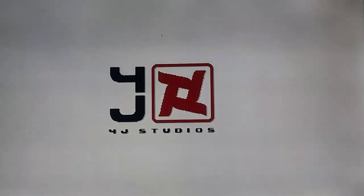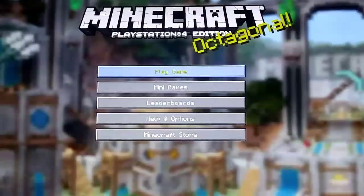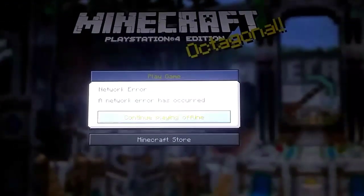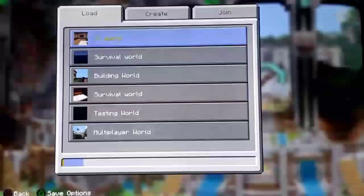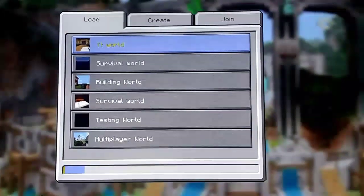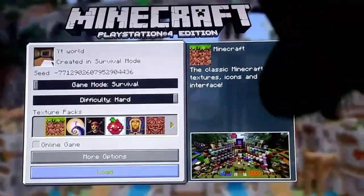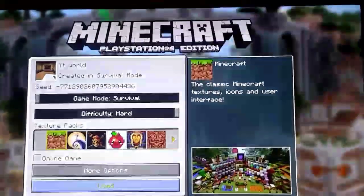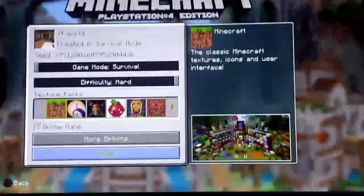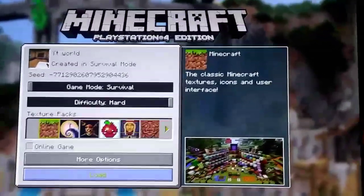I did a little work off camera. You might say, 'Assassin's Demolition, you just ran creative.' Well, guess what? No, I didn't. I can't even prove it — YouTube world, look. Right at the top of the screen, right there: Created in Survival Mode. So there's your proof.